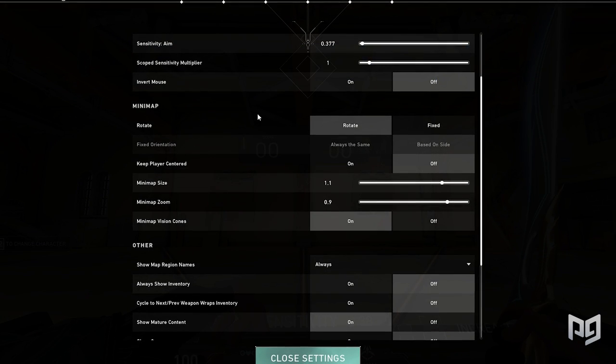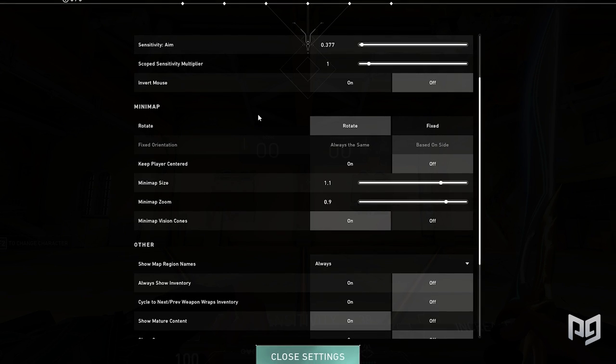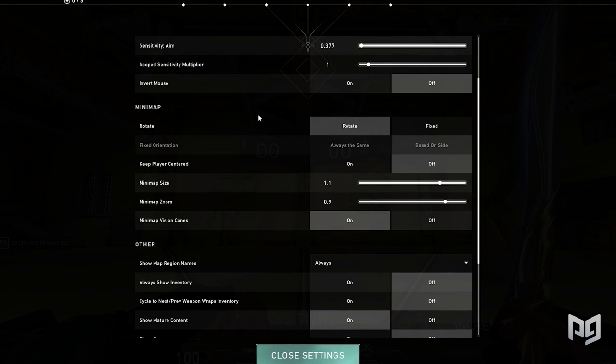Brax's radar settings are exactly the same as Hiko's: rotate, keep player centered OFF, 1.1 minimap size, 0.9 minimap zoom, and minimap vision cones ON.